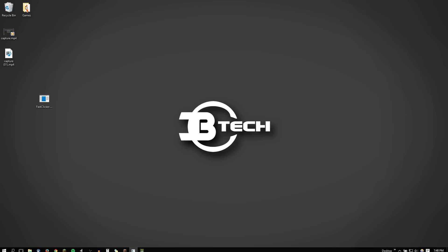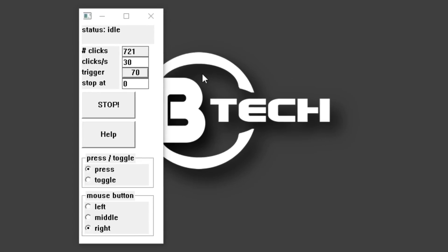This is what it looks like when you open it. You've got some options here in front of you. You can do clicks per second — this is how many times you want the program to click every second. I have it set to 30. And then there's Trigger.